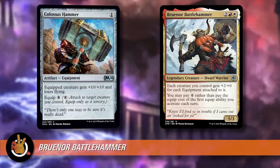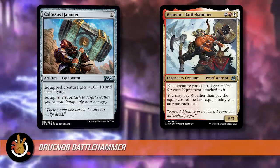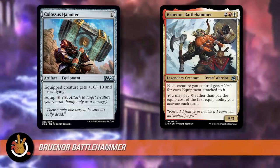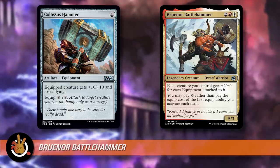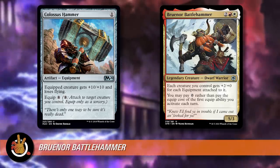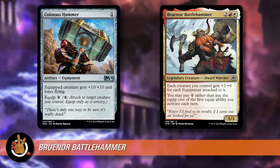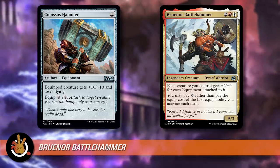The interesting stuff is you're going to want specific equipment — equipment that costs a lot to equip so you can cheat that mana. Colossus Hammer is one mana but it's eight to equip. Cheating eight mana to get it onto something — it gives plus ten plus ten and the creature loses flying, so it would make Bruenor a 17-power creature because it would still get the plus two plus zero. Colossus Hammer would almost be lethal on Bruenor by itself. And you basically get eight mana's worth of value because you skipped the equip cost.